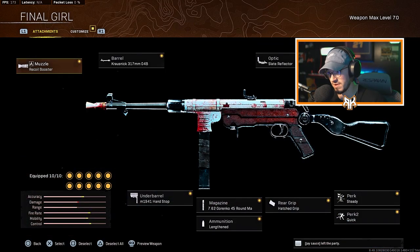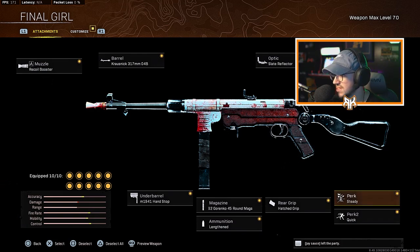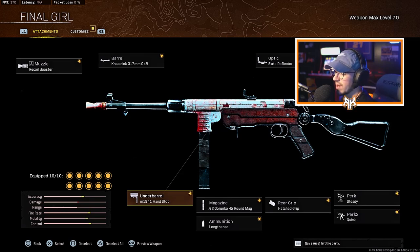So for the MP40 class setup: run the Recoil Booster, the Krausnick 317 04B barrel, the Slate Reflector for the optic, Krausnick 33-meter folding, Steady for Perk 1, Quick for Perk 2, Hatch Grip for the rear grip, the 7.62 Gorenko 45-round mag, Lengthen, and M1941 Hand Stop for the underbarrel. This thing is insane, guys.